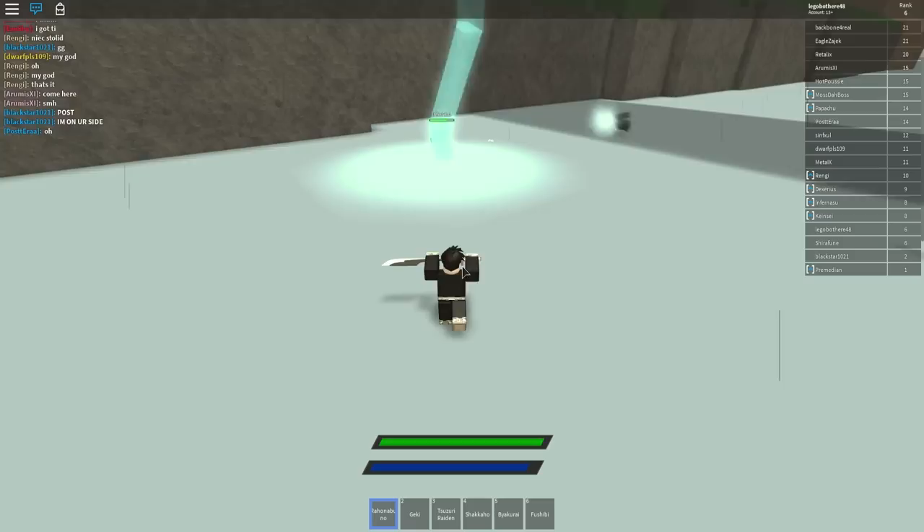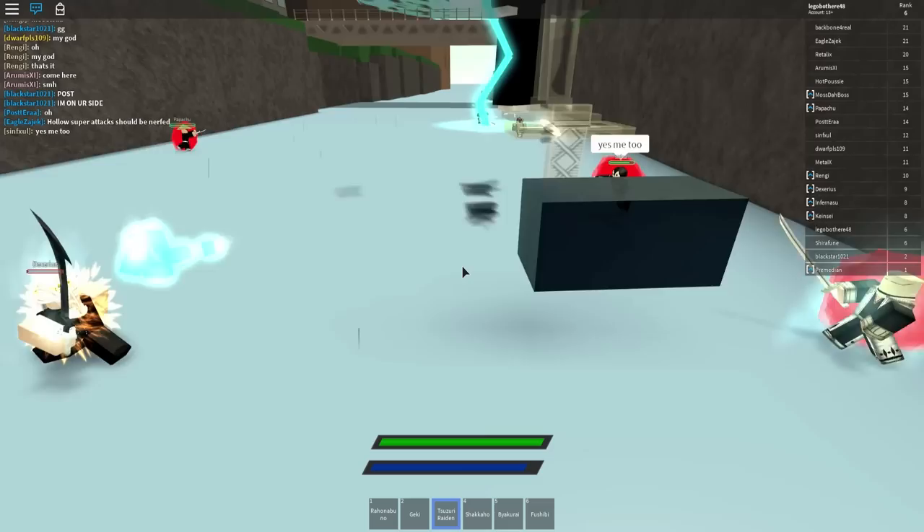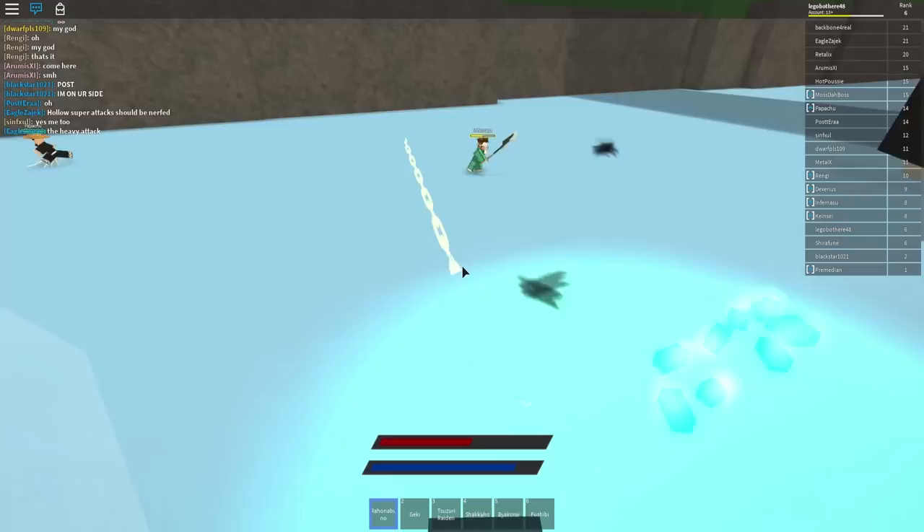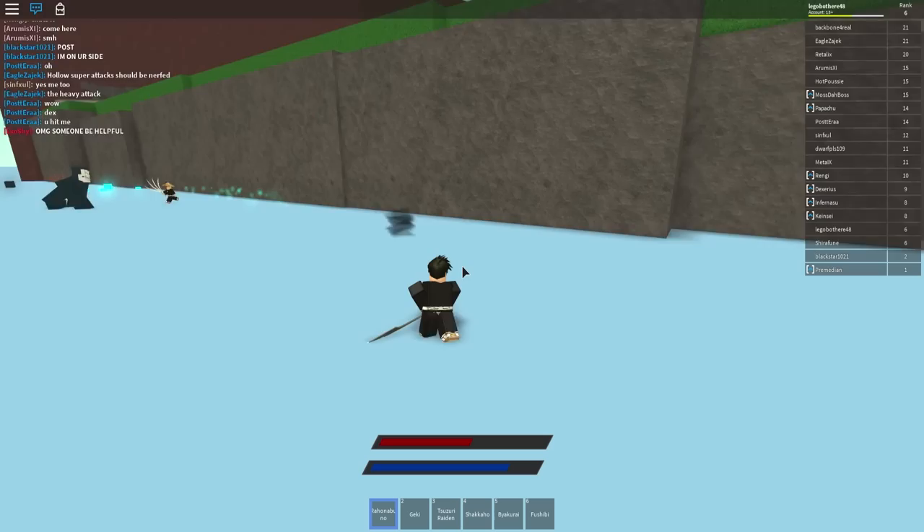That Flash Step or Sonido will help you greatly with maneuvering around the map or getting away from players — I highly recommend starting with that. The next thing is how to change your Zanpakuto for Soul Reapers: press K again and there's an area on the left-hand side that handles that. The same applies to Arrancar masks.